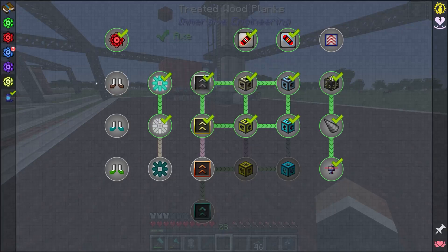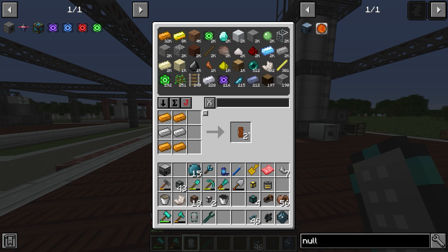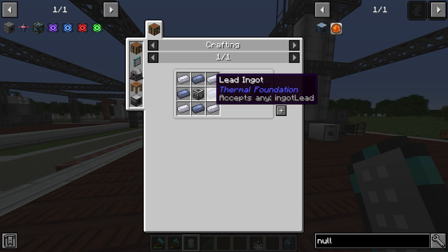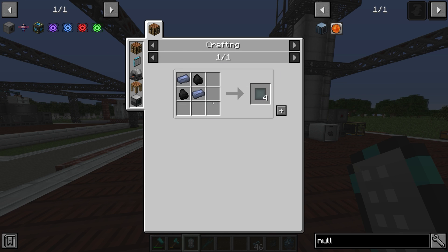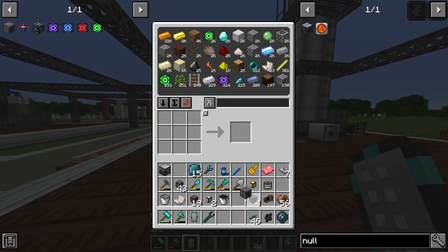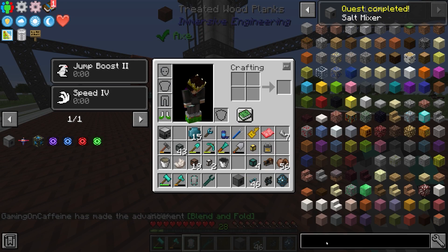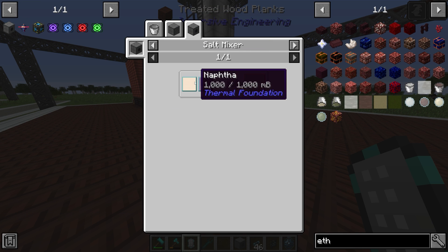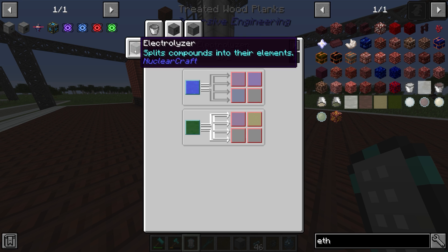Now let's see if we can make the salt mixer. We can make the copper solenoid, which allows us to get the electric motor. The only other thing missing is the machine chassis, which requires four lead, four aluminum, and a machine frame - all of which we have. The basic plating is just lead and coal. This machine blends fluids together into ethylene, and the ethylene - as we saw last episode - requires hydrogen and naphtha. The hydrogen will have to come from an electrolyzer.